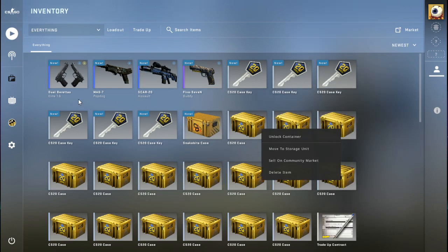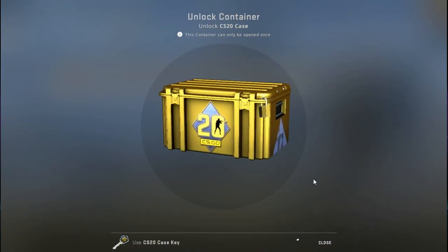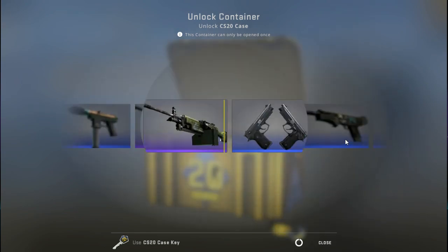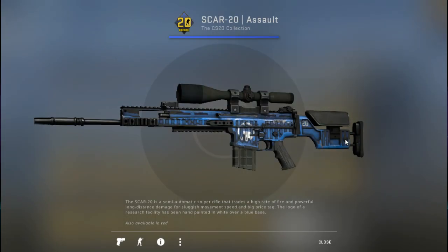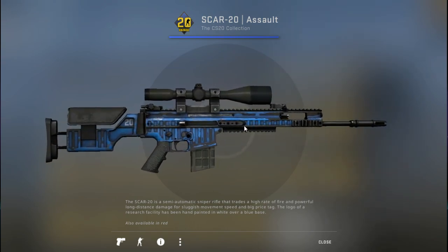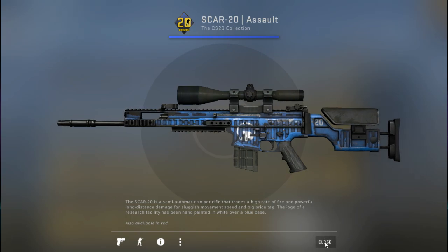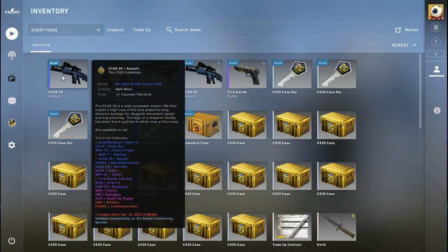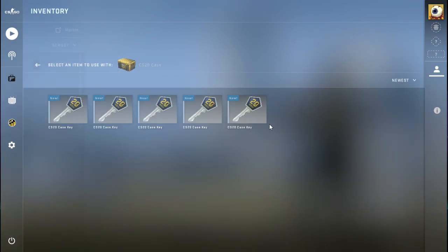Finally one I can get for the T's. Unlock container — this is case number five. We got another one. I don't know what that means — does that mean I can sell it or trade it? Mill-spec grade sniper rifle, that's the rarity. I think I might be able to trade that up eventually.